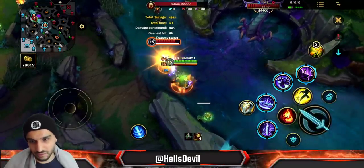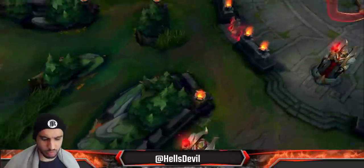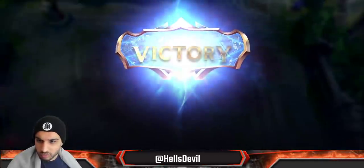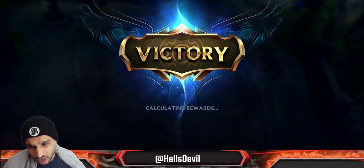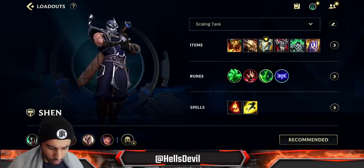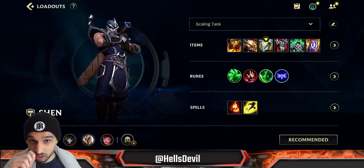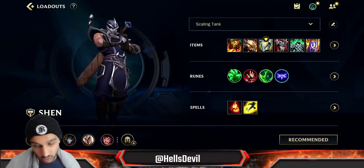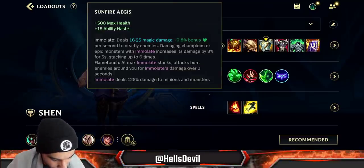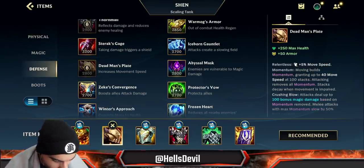Let me show it faster: ultimate, save ally, boom boom boom, basic attack, basic attack, basic attack. Now for the build — Shen wants health items because his abilities scale with bonus health. The perfect starting item is Sunfire Aegis, giving 500 bonus health and 15 ability haste. The second item is situational — Dead Man's Plate or Thornmail are both good options.